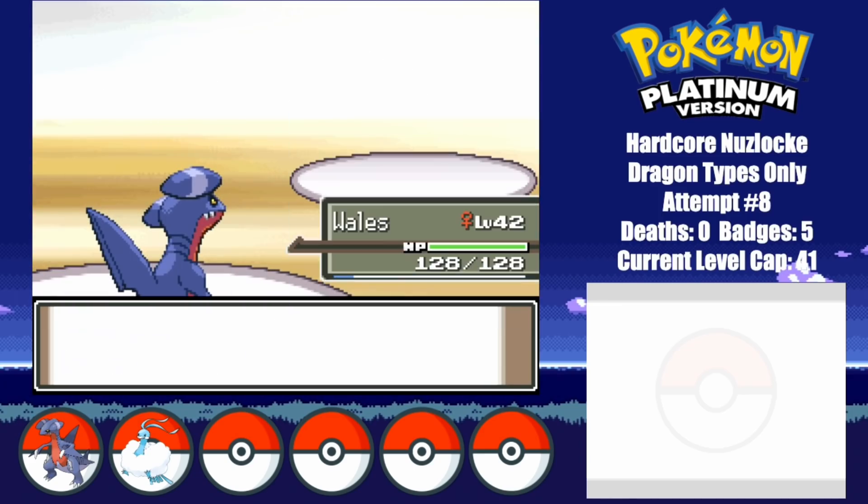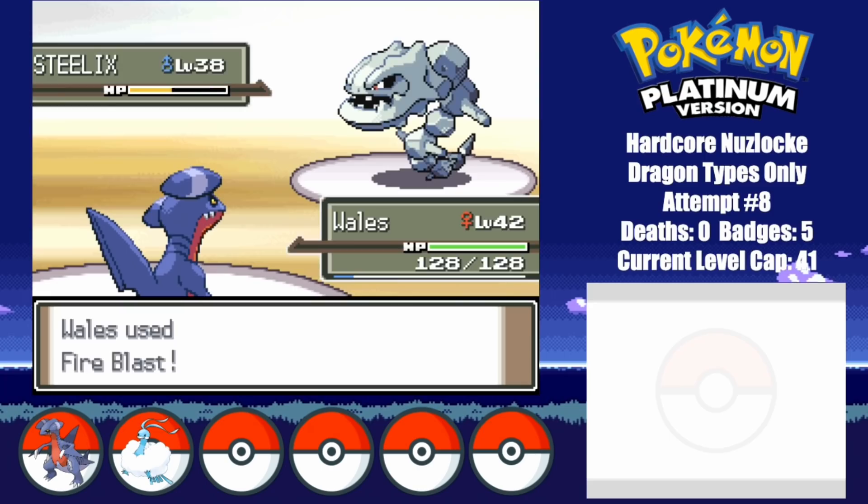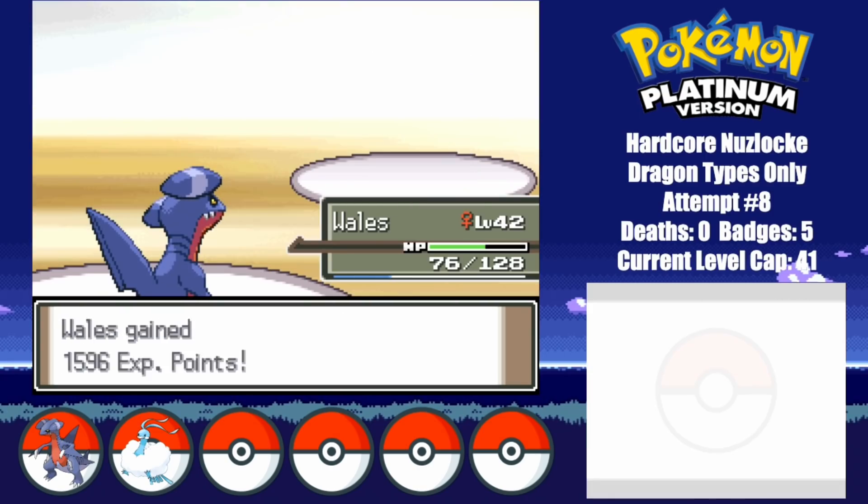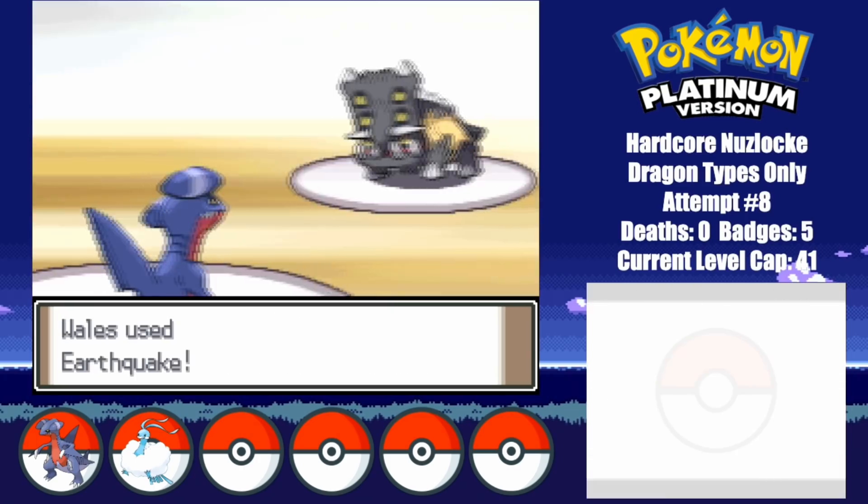I go for a Fire Blast against Steelix, which does good damage, but he goes for an Ice Fang right after. It did little damage due to Steelix being burned, but this just shows me how dangerous the 7th gym will be. Wish me luck.